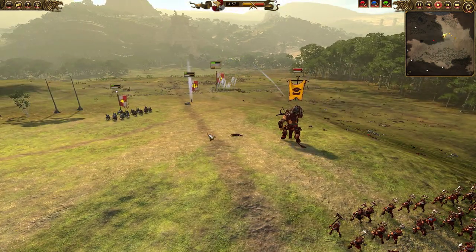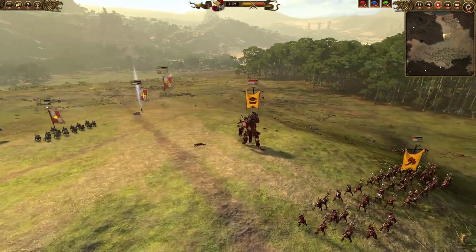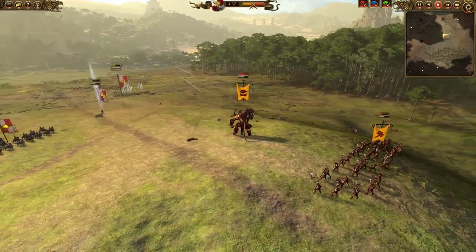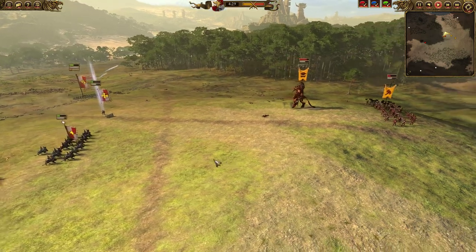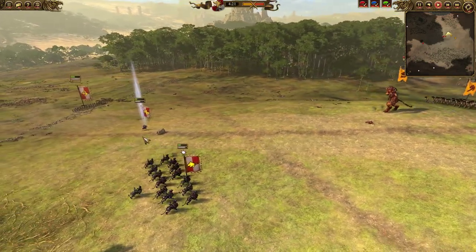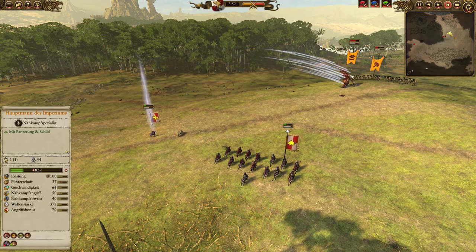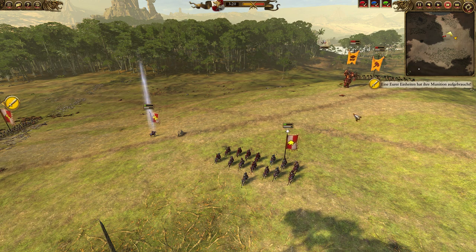I need to find a way to get rid of the Cygor while keeping the Bestigors at bay, because if my opponent puts the Cygor in between the Bestigors there's no way to reach him without taking a lot of damage from them. Right now I'm chatting with my opponent and apologizing for drawing out this game, but I have to use every advantage I can get. So I use up my crossbow ammunition on the Cygor — he's a great target since he has a big hitbox and pretty low armor of only 50.